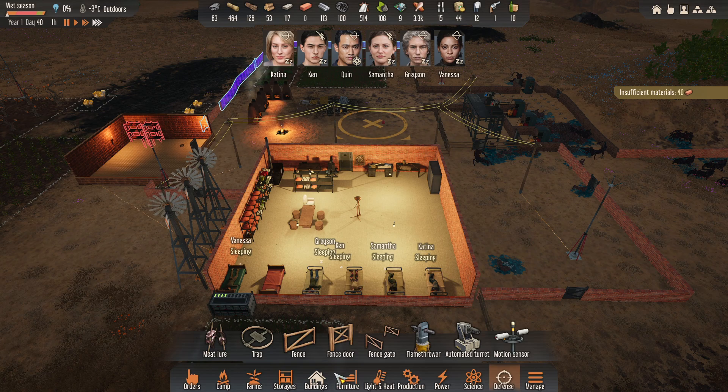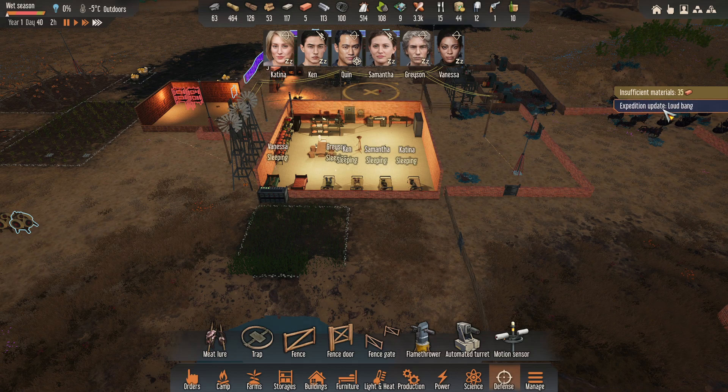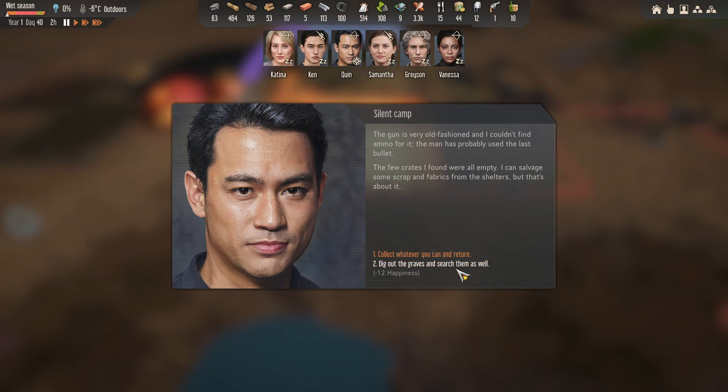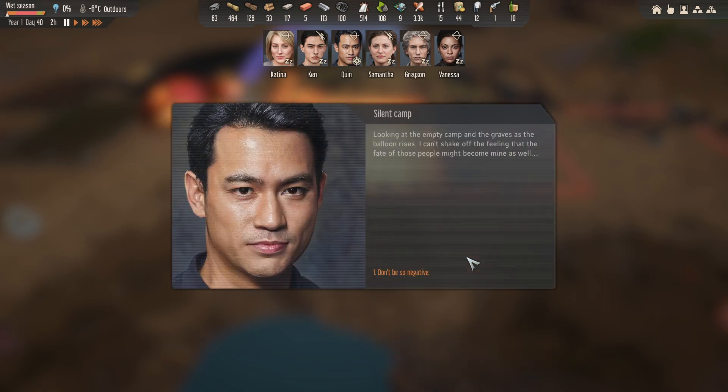I wanted to see two for some of the defensive constructions. While I landed, I made out the shapes of a small camp and my excitement rose. He rushed forward to find a grim sight. The gun is very old-fashioned but I couldn't find any ammo for it — the man probably used the last bullet. Dig out the graves. That's kind of gruesome digging it out.